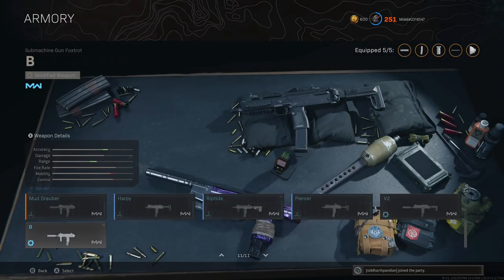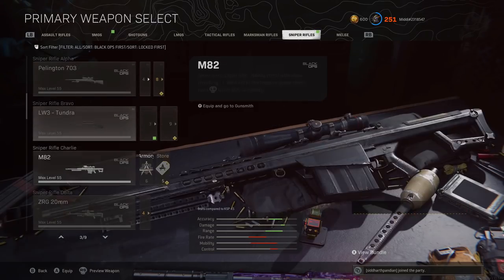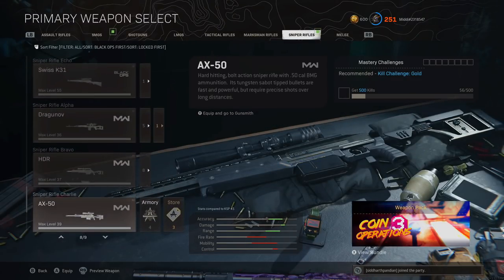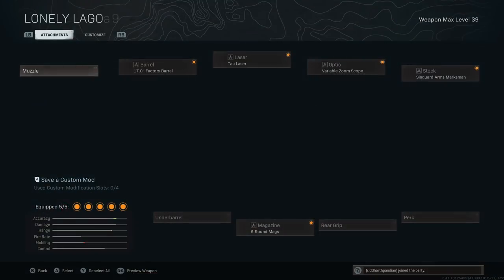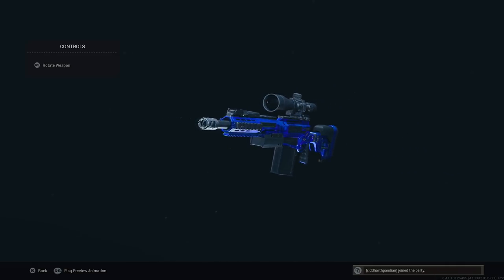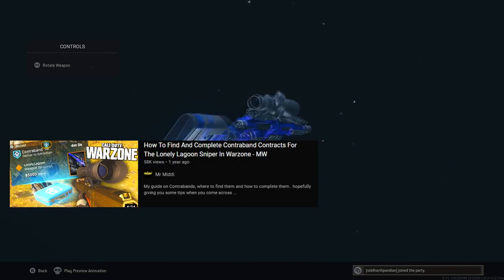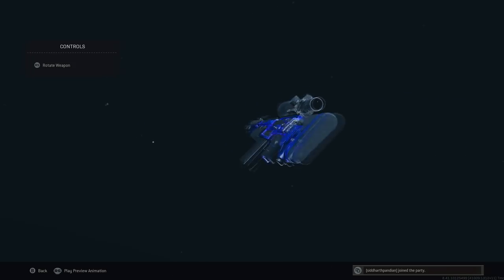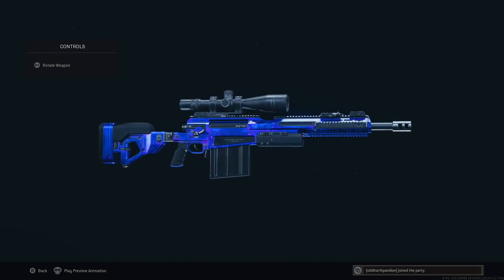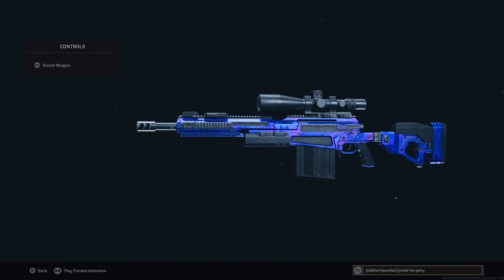Stuff like the MP7's Mud Drawer that you can only get from Bunker 11's Easter Egg. And you can actually get probably the rarest weapon Blueprint that everyone's been trying to find for ages, which is the AX-50's Lonely Lagoon. This gun came out ages ago, then they got rid of the contraband and it was never to be found again.